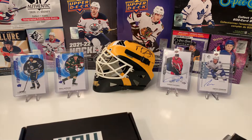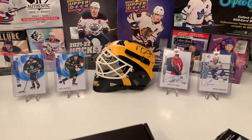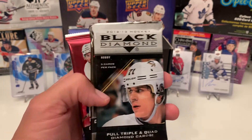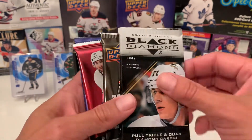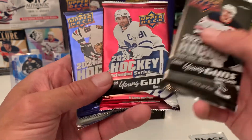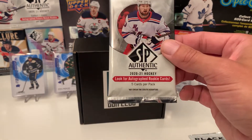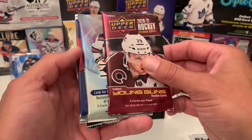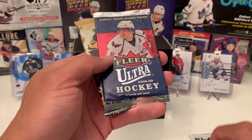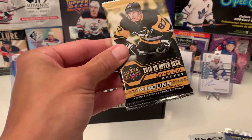No inside slip, no special package inside. So let's see what we got. We have some old school 2012-13 Black Diamond, 2021-22 Series One, 2021-22 Extended, 20 answers to the hobby box — my nemesis — SP Authentic 2021 Extended, regular SP 2021, some 2008-09 Flare Ultra, and some 2019-20 Series One.